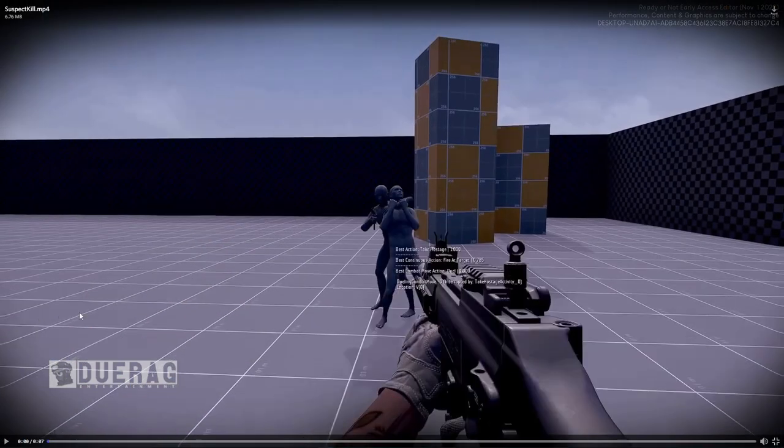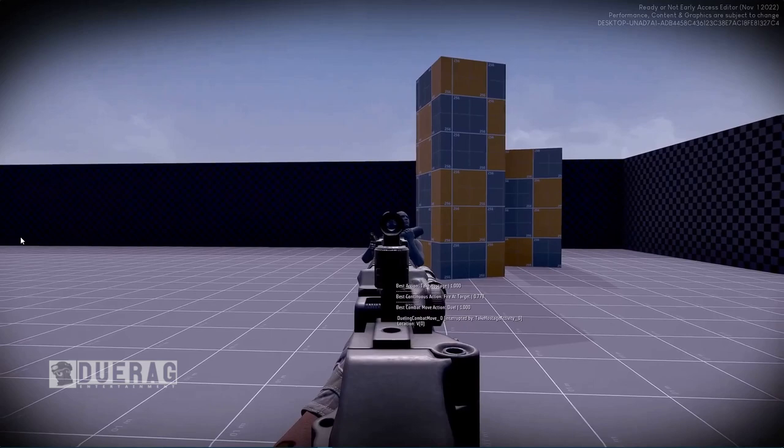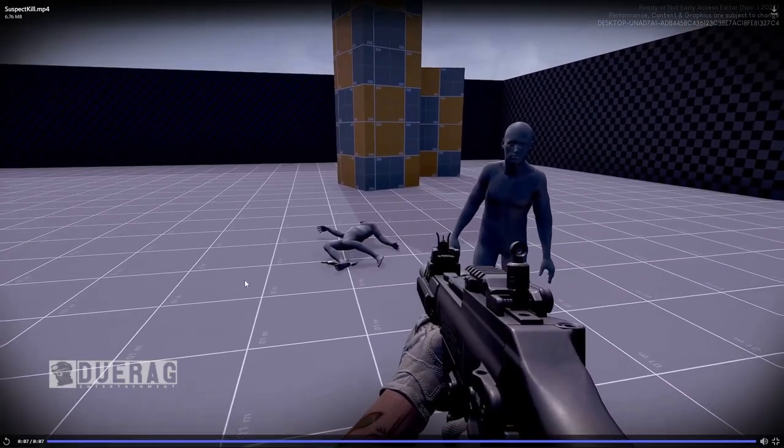Next we've got 'Suspect Kill' — simply killing the suspect when he has the hostage. Obviously you can do that, but if you do you lose points because the goal of the game is to get as many people alive as possible and detain all the bad guys. They're giving you multiple options to shoot from the front or the back, so that's cool.